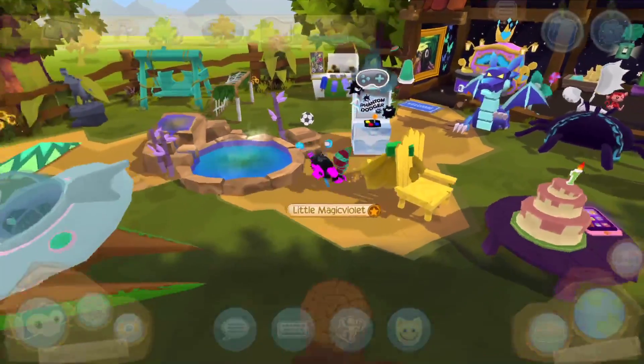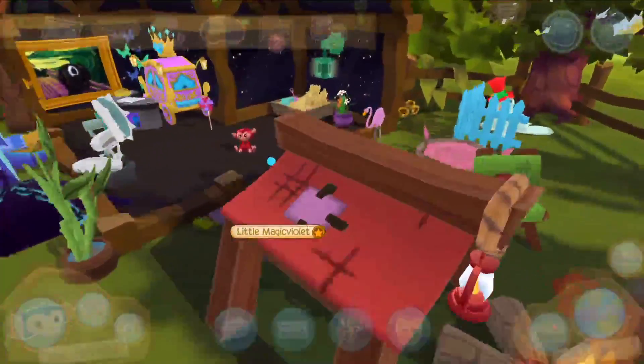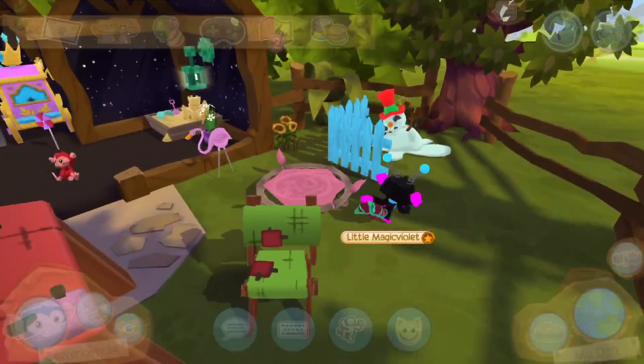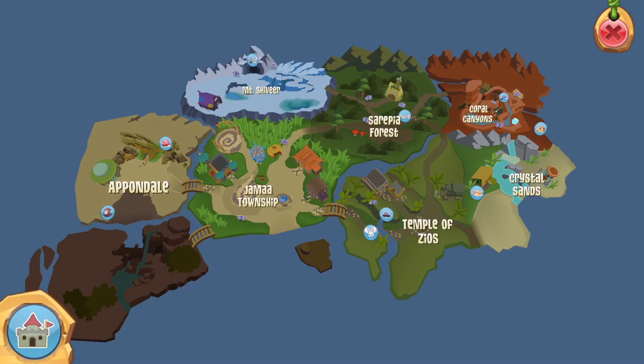This is my epic den — if you want to see it again there's this birthday cake they're offering for August because it's Animal Jam's birthday. I'll show you some places: there's Appondale, Jamaa, Mount Shiver, Sapphire Forest, Temple of Zios, Crystal Canyons, and Crystal Sands where I just ended up earlier.